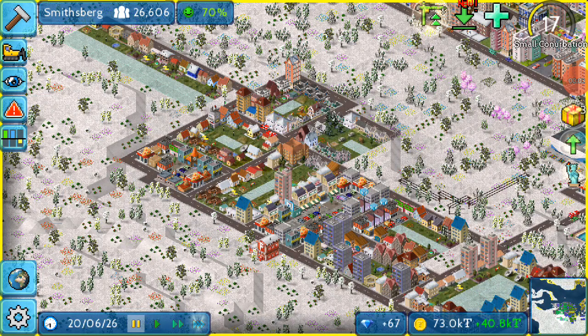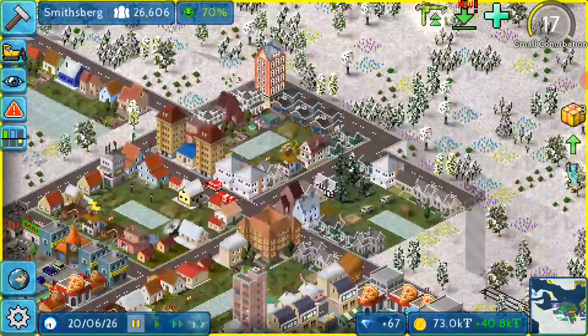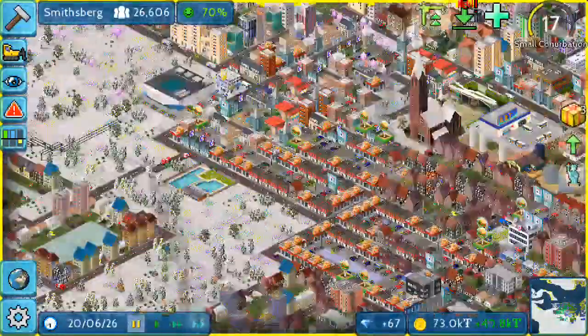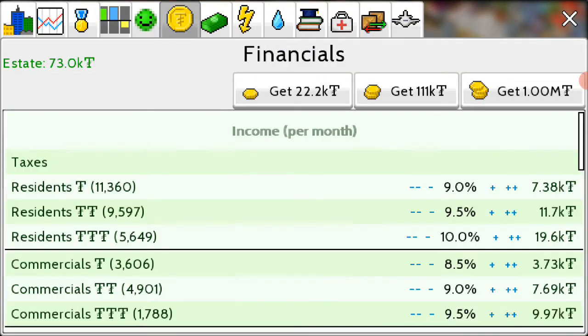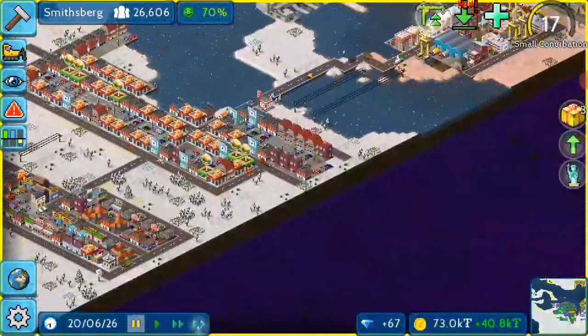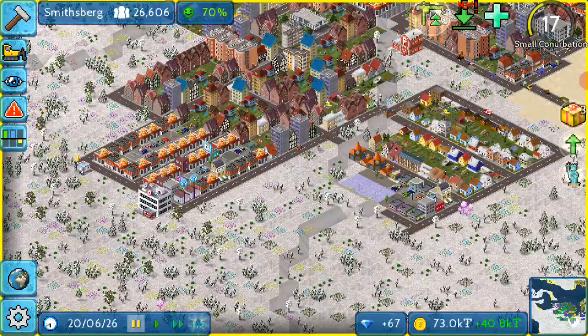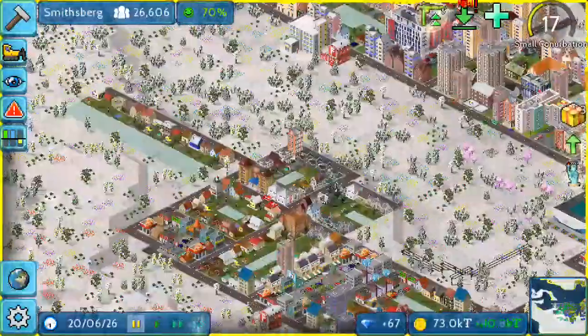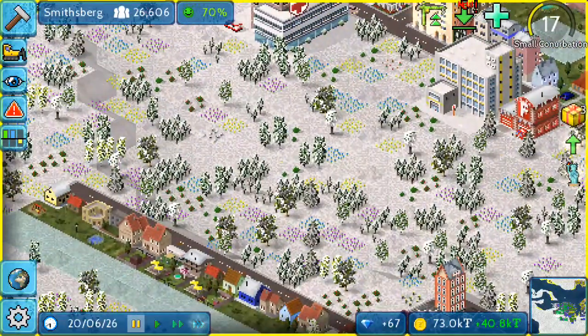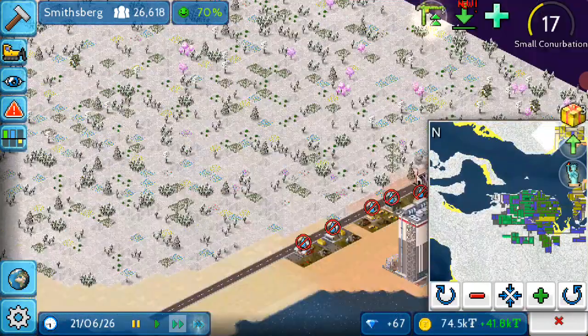Hello everyone, it's me Prism Smith back with the 14th episode of Smithsburg. Last episode we expanded our dense residency buildings and increased density a bit more. We also have a tidal power plant giving us a lot of energy. This episode we are getting more demand coming in, so we can make tons of cash and profits. We should have no problem expanding our town nicely, so let's unfreeze the game.